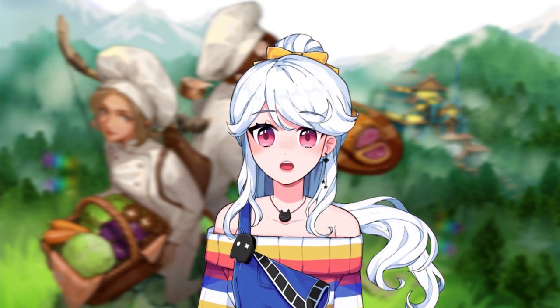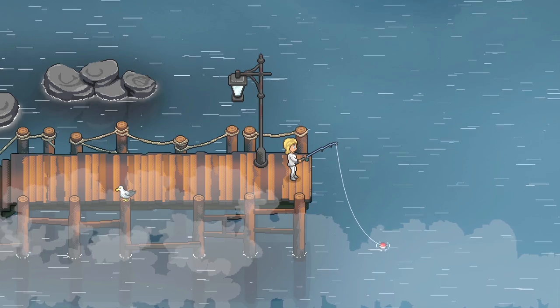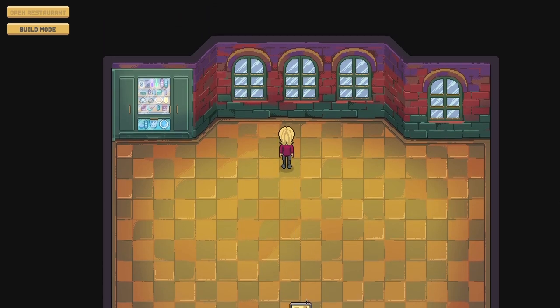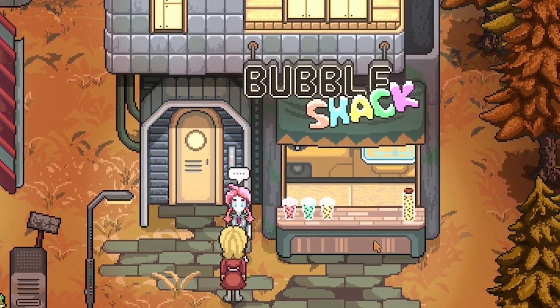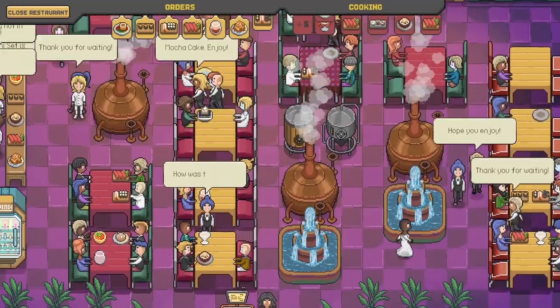When you first lay your eyes on Chef RPG, it's hard not to notice the gorgeous spread of pixel art both in the environment and particularly in the character portraits. The little pixel sprites are cute, but what is truly jaw-dropping and mouth-watering are these character portraits and little food sprites. Hazel is my favorite from the trailer, who seems to run a bubble tea shop and says, "Hi, bubble teas are like solar systems for tiny tapioca planets."